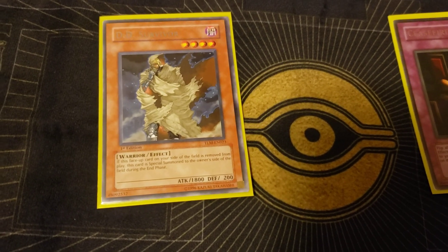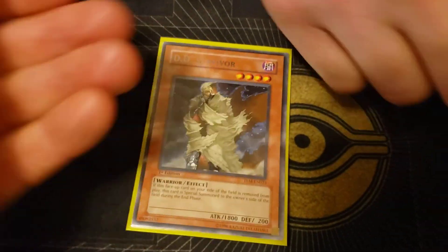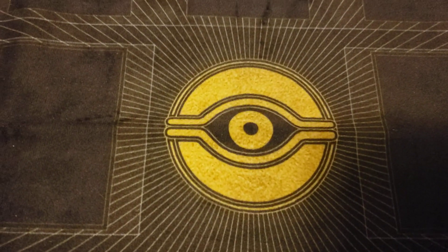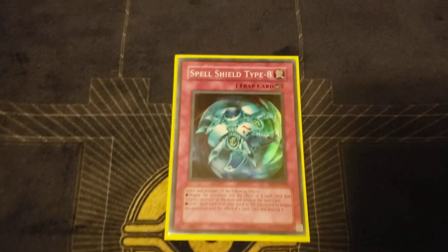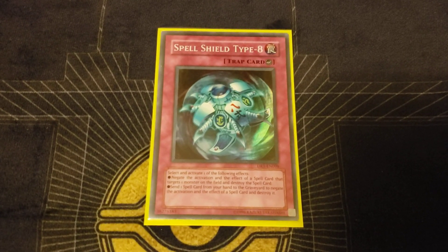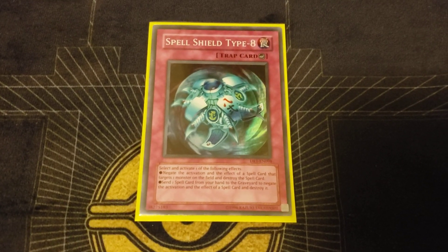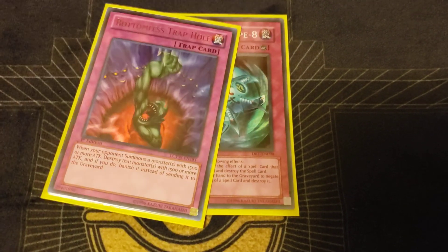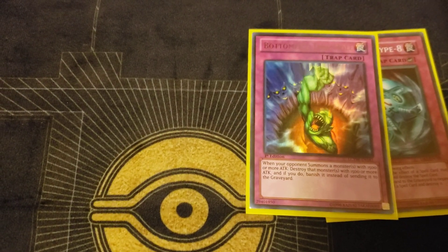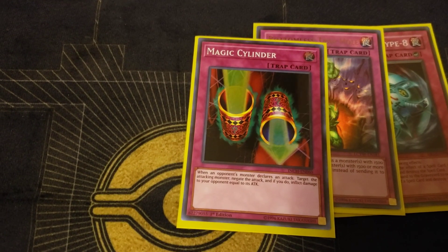D.D. Survivor is like an 1800 attack warrior and if they try to remove him he just comes right back — they basically just won't remove him. It's a good card but not in the main deck. In an aggro heavy deck you want to protect your monsters. Another Bottomless in the side for the mirror match or Chaos matchup — seems good against both.